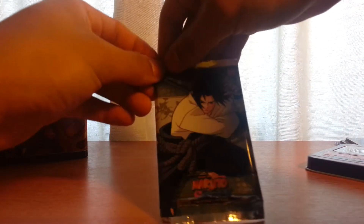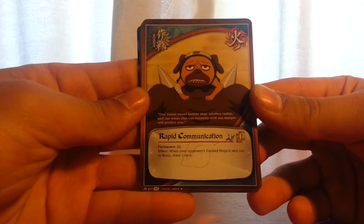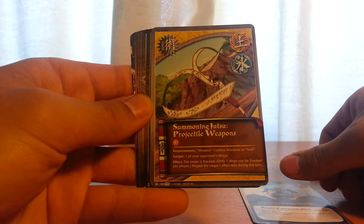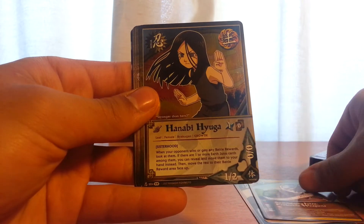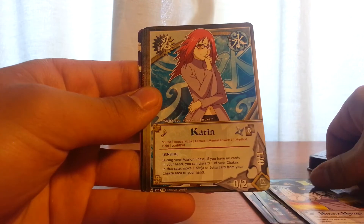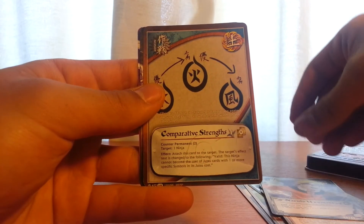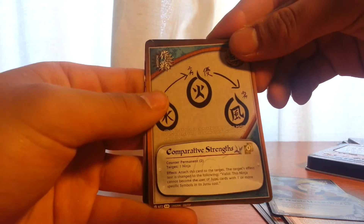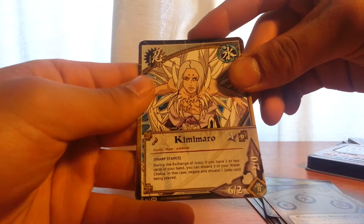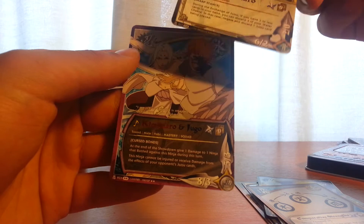Fangs of the Snake booster. Fangs of the Snake — Rapid Communication, Summoning Jutsu, Projectile Weapons, Hanabi Hyuga, Hinata Hyuga, Karin, Sasuke Uchiha, Naruto Uzumaki, Comparative Strengths, Kimimaro, and Kimimaro and Jugo.